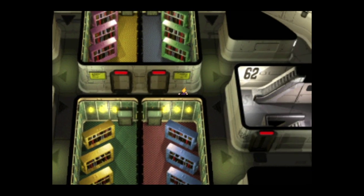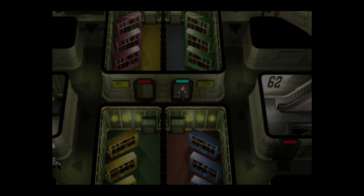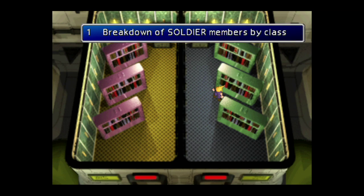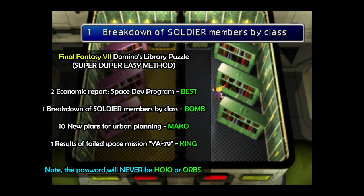We're going to enter this particular library — the one with the blue floor. Each bookshelf has two books we can read: a left and a right. The only one we're interested in is the middle bookshelf and the left book — that's the only one we care about. Interact with that particular book and you'll be given one of four texts. I'm going to put these up on the screen, and each of these four texts corresponds to the correct password. You cannot get this wrong — if you follow along with what I've got on screen, you will always get the correct password.